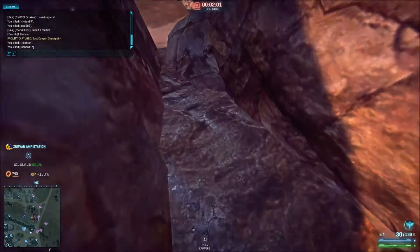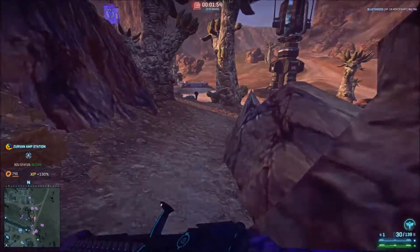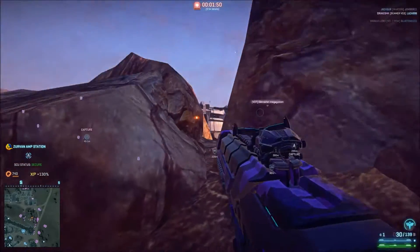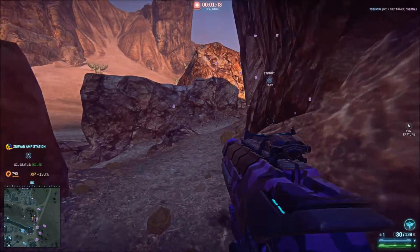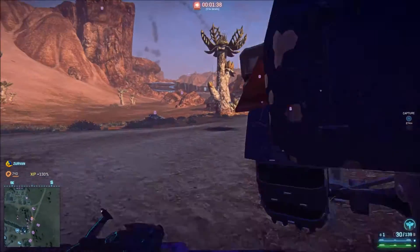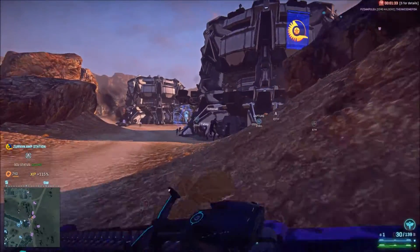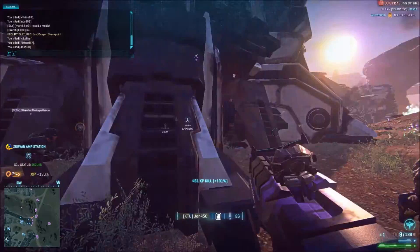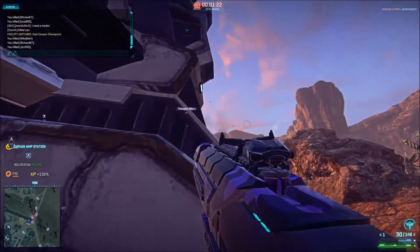There are a couple of bugs, and I'll mention them because they haven't been fixed at the time of making this video, and probably also at the time it is uploaded. There are some problems with Ikhanom garrison. For example, there is no teleporter to the actual Ikhanom itself, and occasionally you get spawned under the ascent instead of where you are supposed to spawn. So be a little careful when you go and do stuff in and around Ikhanom garrison.